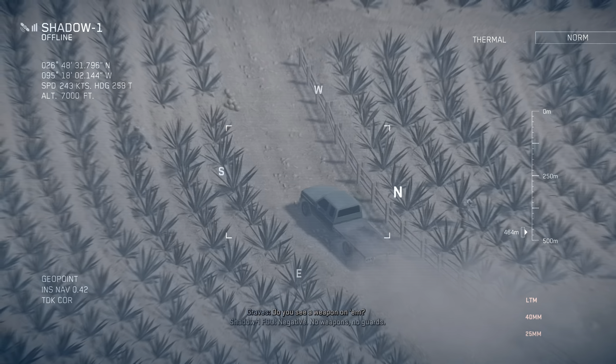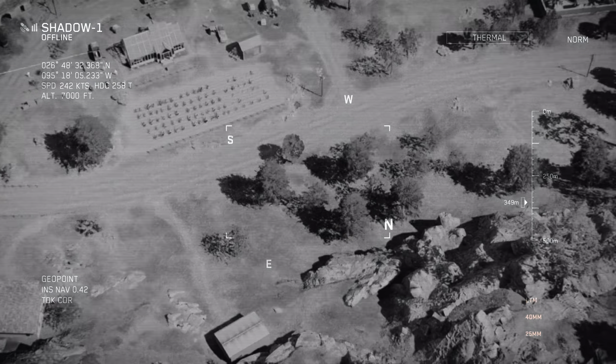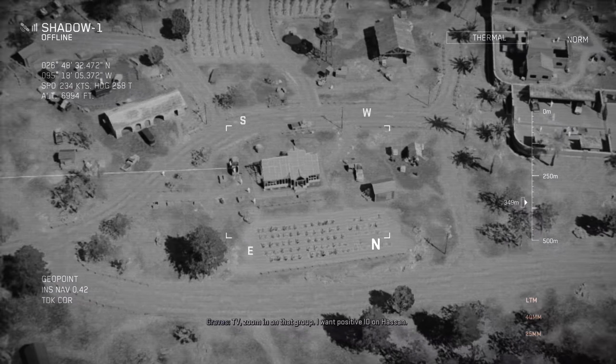The truck just stopped on the road. Shadow One, we've got targets at the greenhouse to our northwest. Rope in now. TV, zoom in on that group. I want positive ID on Hassan. Zero-seven, no visual on the target. What's the call? That army convoy's getting ground. We go in. Guns blazing. Hope he squats.